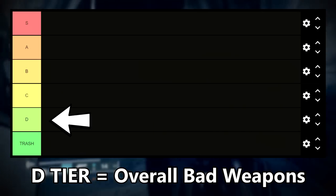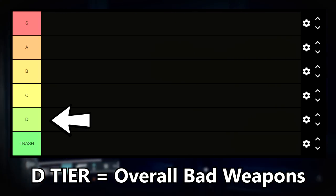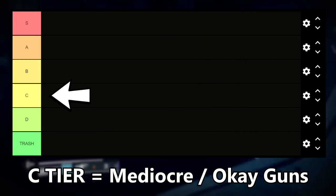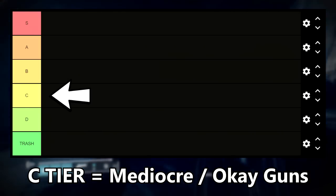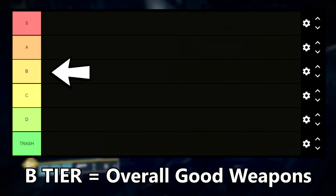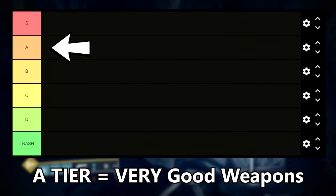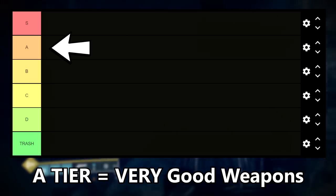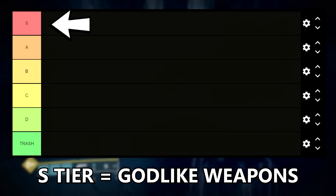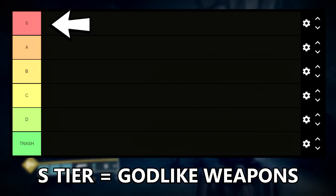D tier is reserved for overall bad weapons — you might get some use out of them just for fun, but they're never all that great. C tier is for okay slash usable weapons, but I would never prioritize them under any circumstance. B tier means good — if something is in B tier, I think it's an overall good weapon. A tier means really good — these are the weapons that I would go into simp territory for. And finally we have the S tier, which is the must-have godlike weaponry that no guardian should ever be without.